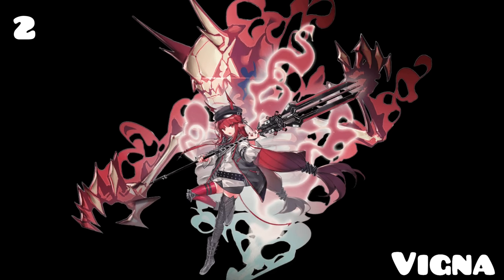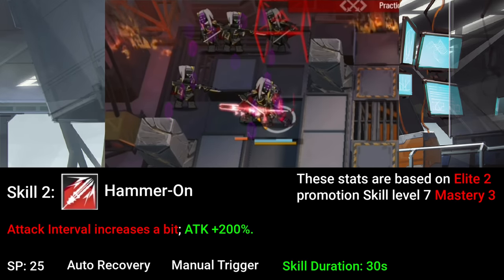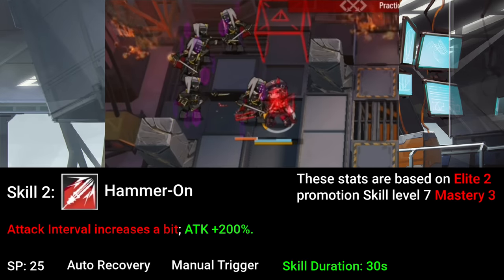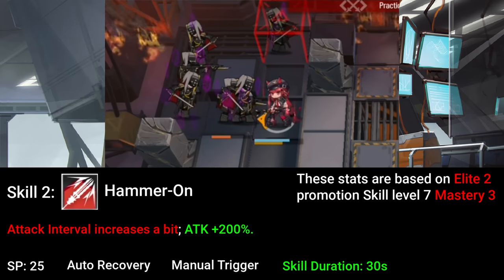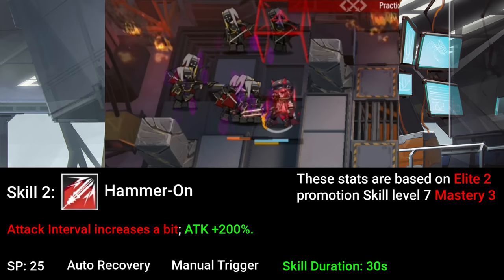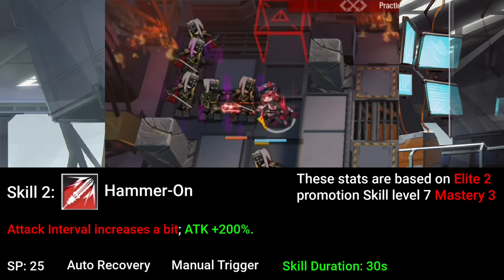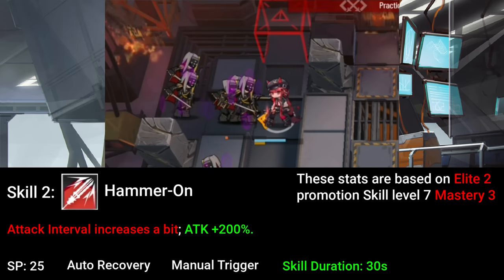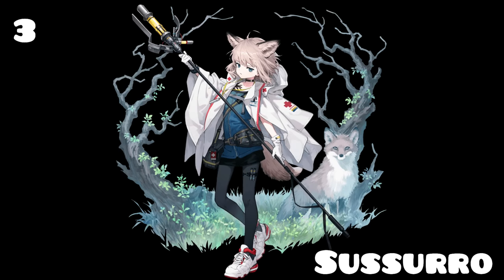Secondly, we have Vignna, a charger vanguard, or DP-on-kill vanguard. This archetype allows Vignna to regenerate one DP for every enemy she takes out. Her signature skill is her second skill, where she will gain a massive attack buff but has lowered attack speed when the skill is active. Even so, Vignna can easily take out mid-defense enemies with no problem. She is a great alternative unit if you do not have Bagpipe — a vanguard that can help a lot in early game.